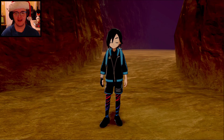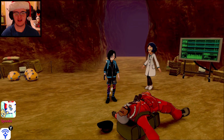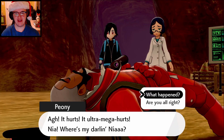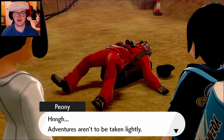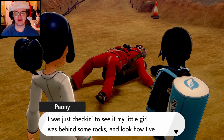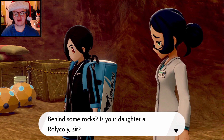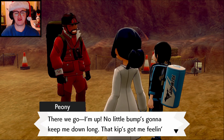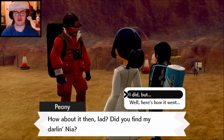Kind of funny how they both have similar names — so he literally gave his daughter basically his name, just took out the Y and put an I-A at the end. Hey buddy, you okay? It looks like him not taking the safety precautions ended up with him getting knocked out. Are you okay there, Peony? Ah, it hurts — an ultra mega hurts! Nia, where's my darling Nia? This fine gentleman appears to have tripped on a rock and struck his head. Adventures aren't to be taken lightly — I've learned that firsthand now. I was checking to see if my little girl was beyond some rocks and look how I ended up. She's definitely a lot bigger than a small rock.